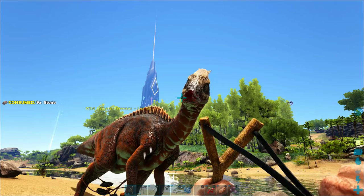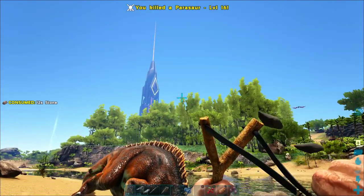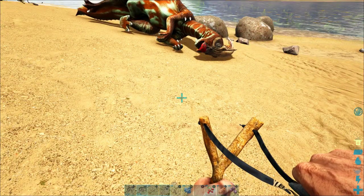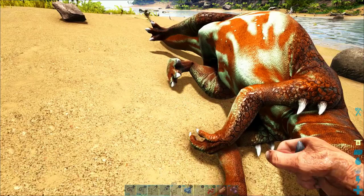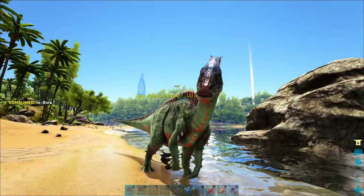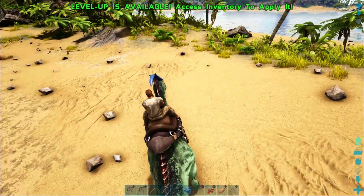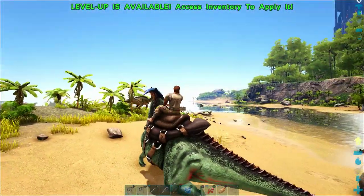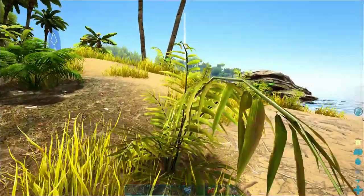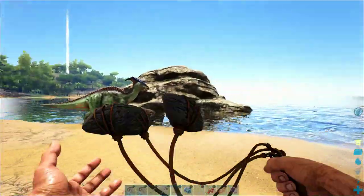Welcome back to another episode of the Switch Survival Guide. On the last episode we tried to tame this parasaur and hit it in the head a few too many times. Moving on — today we are going to try to tame this parasaur and see if we can redeem ourselves. We immediately broke our slingshot too, which is great. We're also going to teach you how to ride a parasaur and all the reasons a parasaur is so helpful.